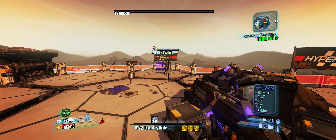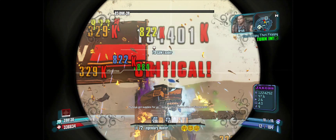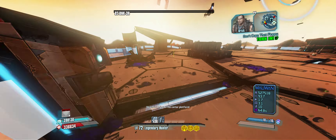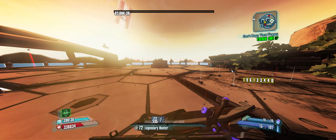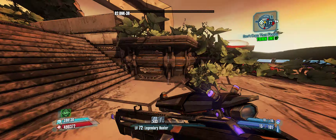That was okay damage — only 16 million with Death Mark and slag. Not as much as I'd hoped with 34 stacks of Critical Ascension.